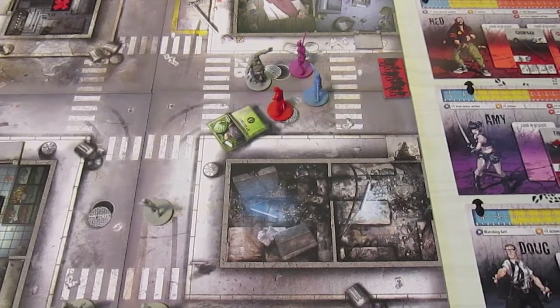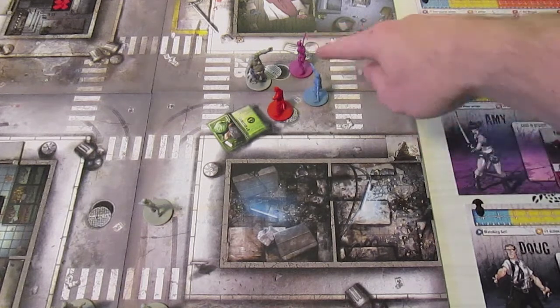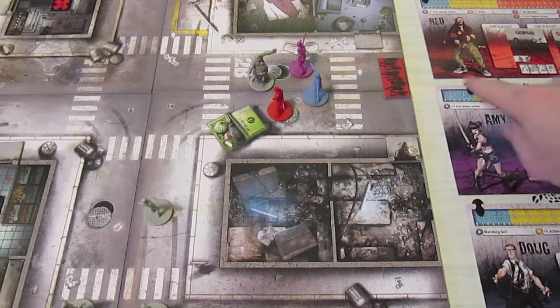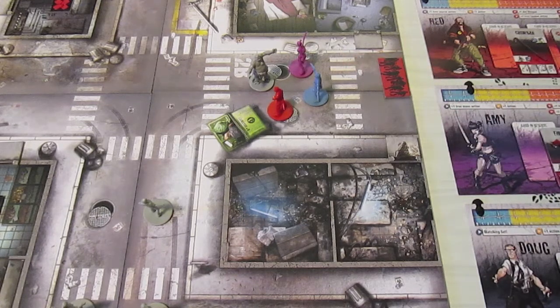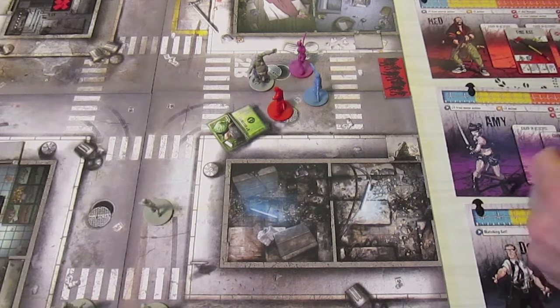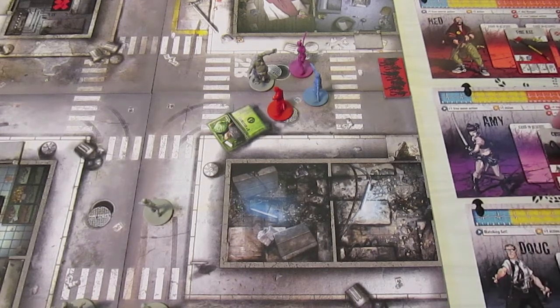Welcome back to the Zombie Side playthrough. We left off with the three survivors in a zone with a fatty. It's now the survivor's turn. Because Amy is only one away from being in the yellow zone, if she kills the fatty with the fire axe she'd go into yellow, and when spawning happens we get worse things. So I'm going to have Ned go first - his first action is an exchange action. He's going to give Amy the crowbar and take the fire axe.